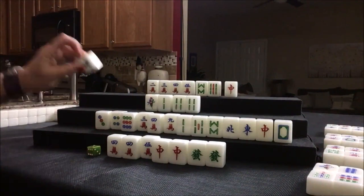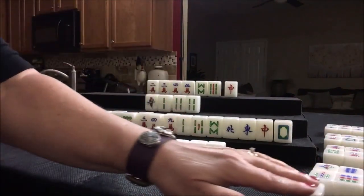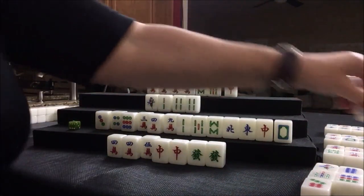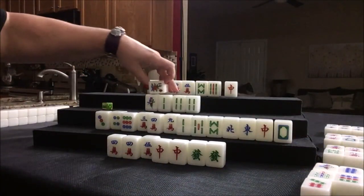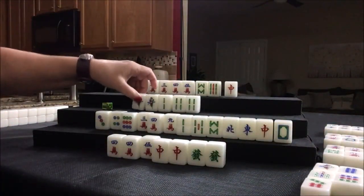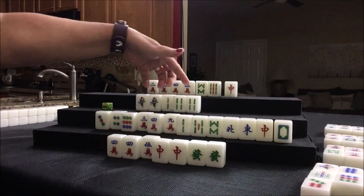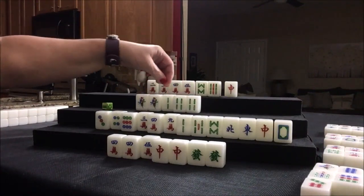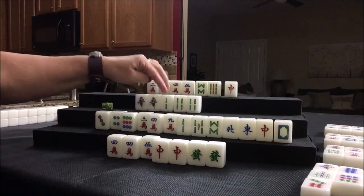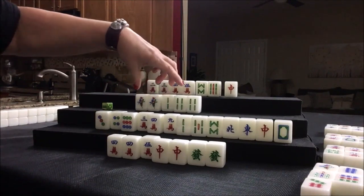Drawing down here. Flower. Seven dot. Eight dot — no, we have two, five, eight right there. Flower. We need a three bam. We got a one bam — okay, now this is better. Because there are three, three bams out. Now we're on a double weight — we could win on either a one bam or a four bam. Now we would be giving up an edge weight. You don't get any score for double weight, but our chances of getting that three bam are slim.